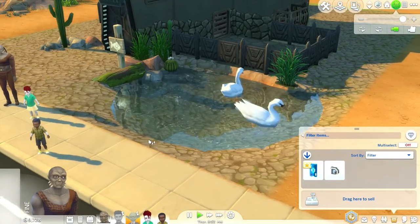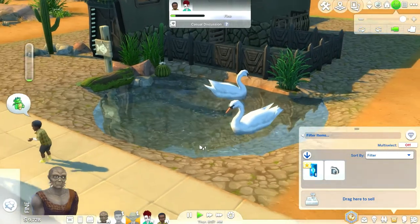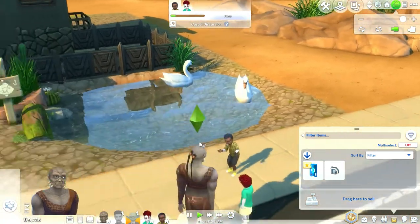And back to the tutorial — these swans were a good idea. Whoever put that in the update, good for you. That's got to be one of my favorite pond accoutrements.